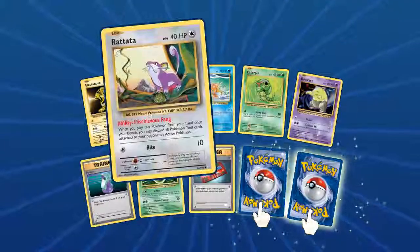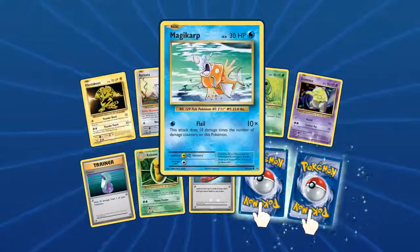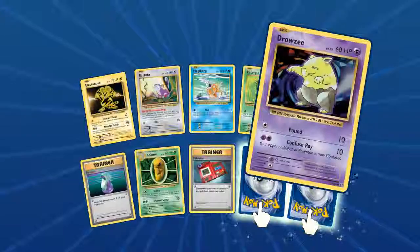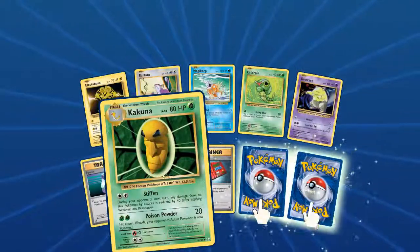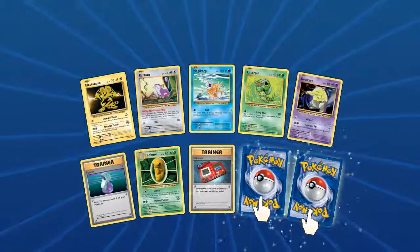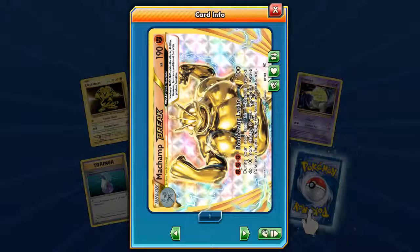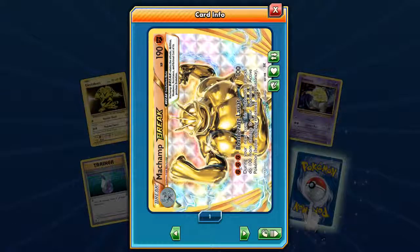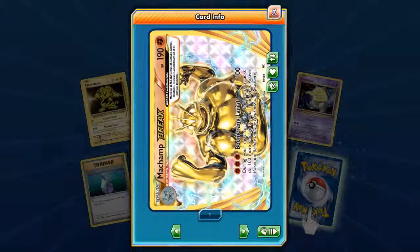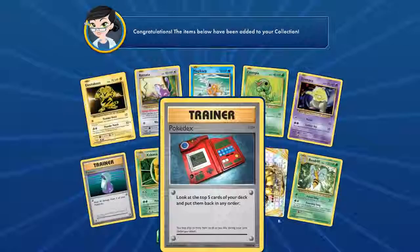We got a brand new Rattata with Mischievous Fang — I like that. Another Magikarp, Caterpie, Drowzee, Potion, Kakuna, Pokedex, and two turnovers. Our first one is a Break Machamp — pretty cool, very nice. And our other rare is a Beedrill with Poison Stain. I'm liking it.